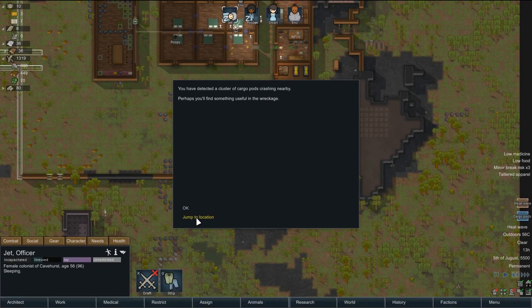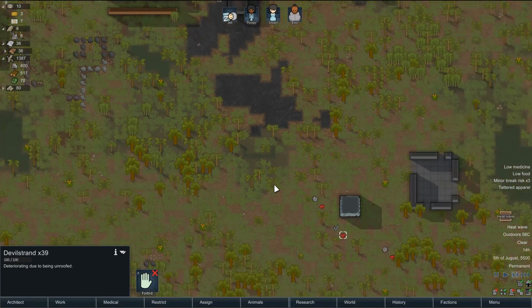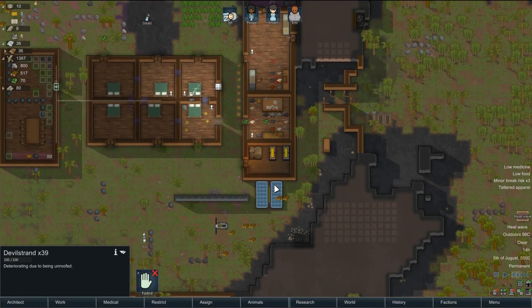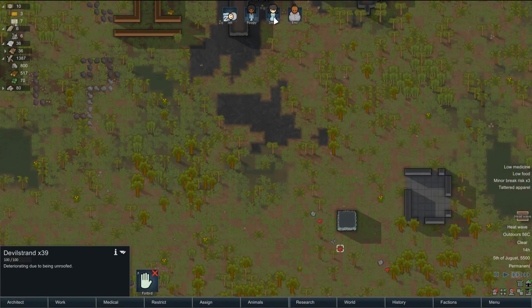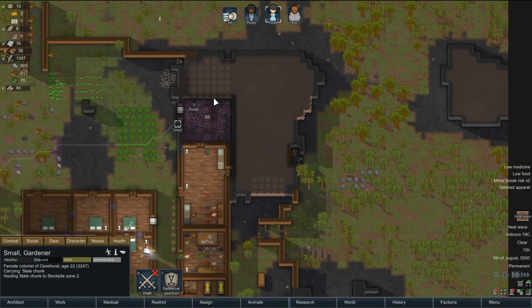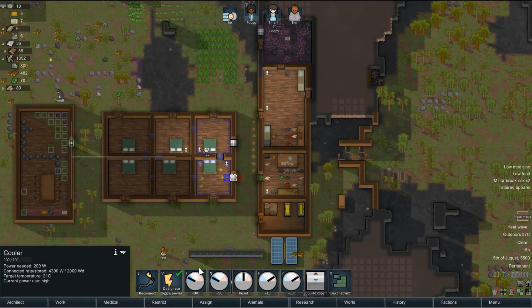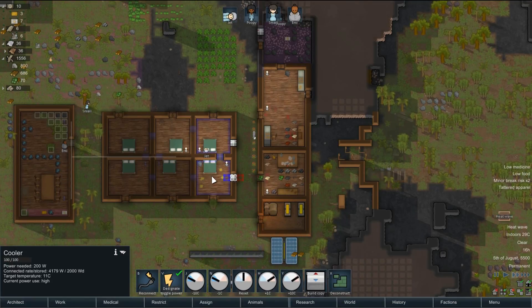Cargo pods — devil strand. I'm not going to worry about that at the minute. Seeking cooler — temperature is good. And we set this one to 11. So they are dropping in temperature now — well, these two rooms are.